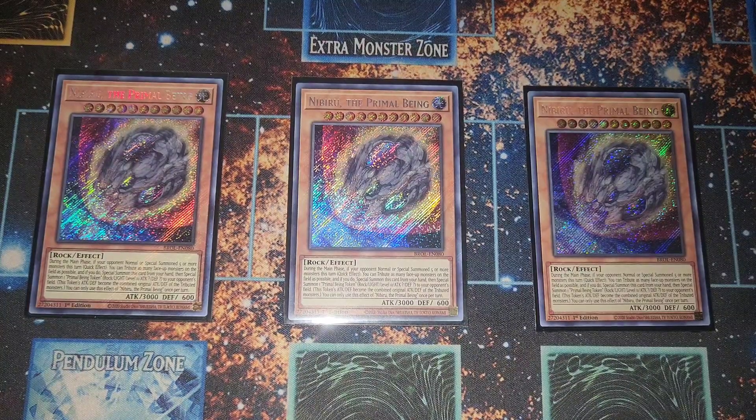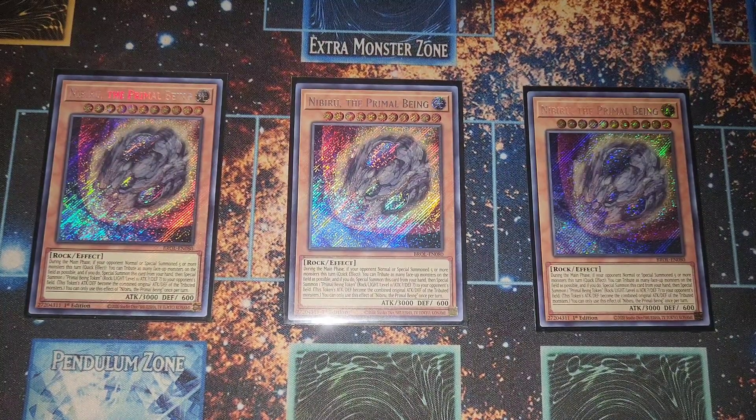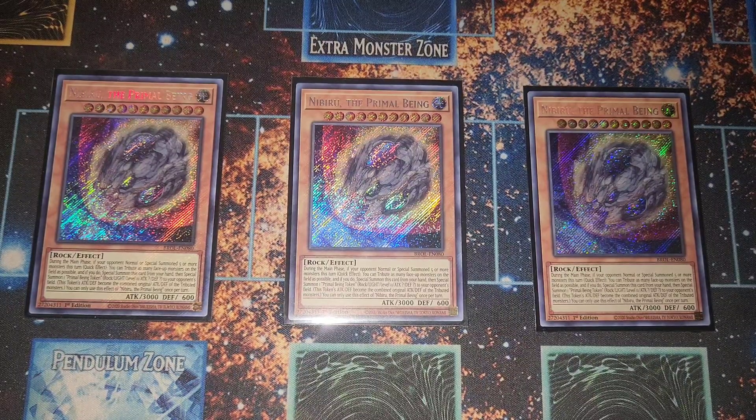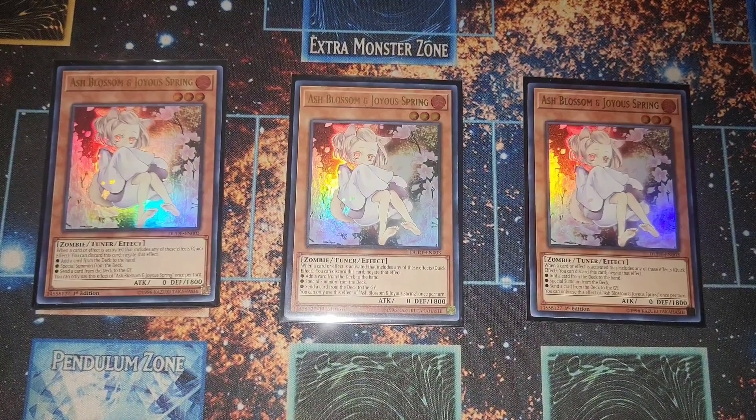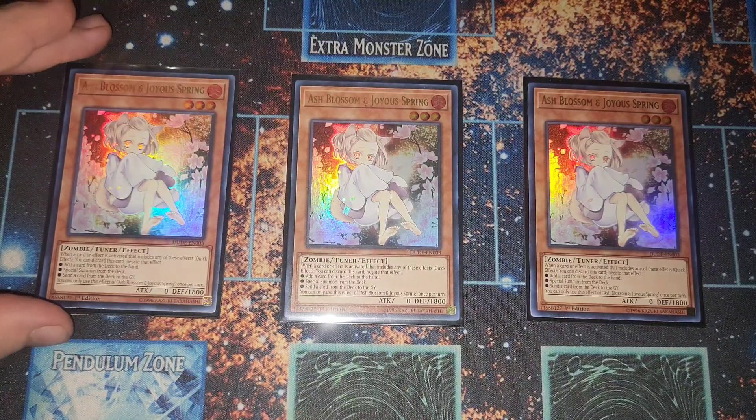For our hand traps, we have three Nibiru. Nibiru just breaks boards — since we're going second, it's insane. Basically says 'that board you built? Good,' and then you follow up and OTK them on the next turn. Three Nibiru is insane, and a lot of people aren't expecting it since you don't see it that often.